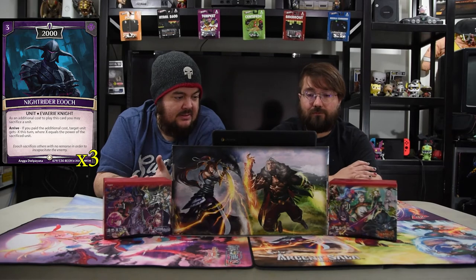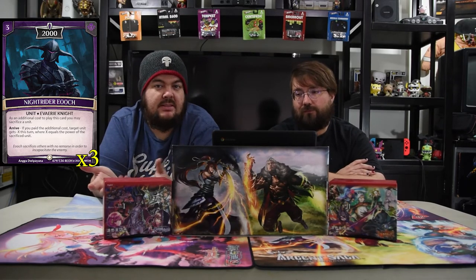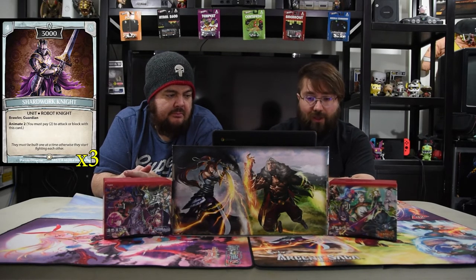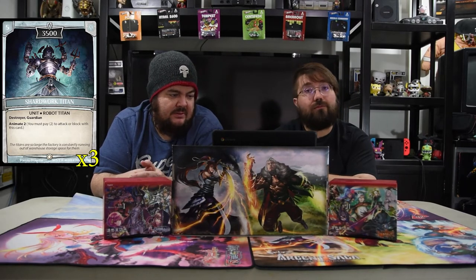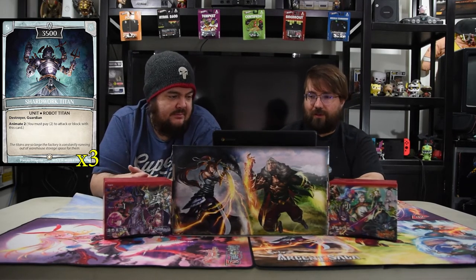Next is the Knight Rider Eoc, a three-drop 2000. As an additional cost you may sacrifice a unit on arrive. If you paid the cost, target unit gets minus X this turn where X is the power of the sacrificed unit — basically a free kill spell. Then the Shard Work Night is a 3000 four-drop with brawler, guardian, and Animate two, which is really rough. Shard Work Titan is a five-drop 3500 with destroyer, guardian, and Animate two — it can block a lot and kill towers, but you have to pay for it.